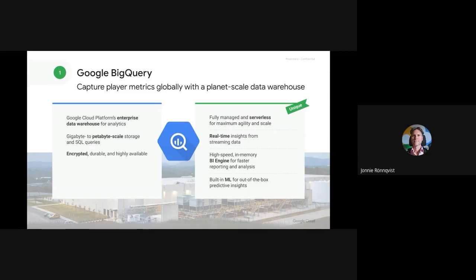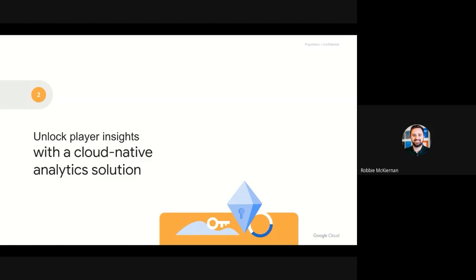So it should be clear that BigQuery is uniquely capable compared to any other data warehouse you may have worked with, and it sets us up to do some great analysis. Now let's look at how we can unlock even more insights with our cloud-native analytic solution, Looker. Let's introduce you to Looker and what it can do for gaming companies specifically — from our row-level drill-down features of your gaming data, to our modeling layer that allows business logic to remain in one place, to our great visualizations that allow end users to ask and answer their own questions of the data.